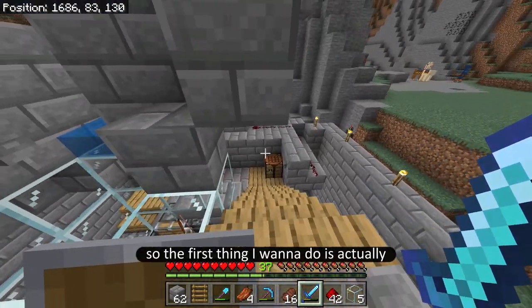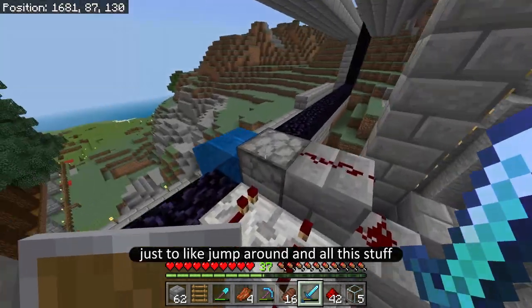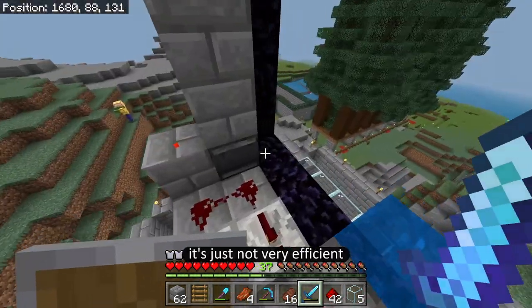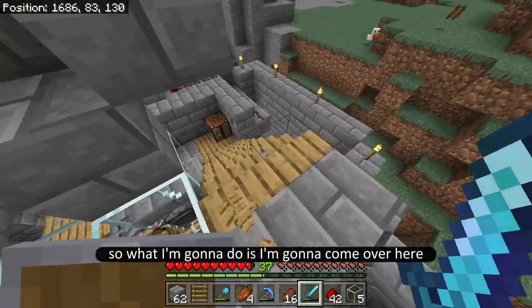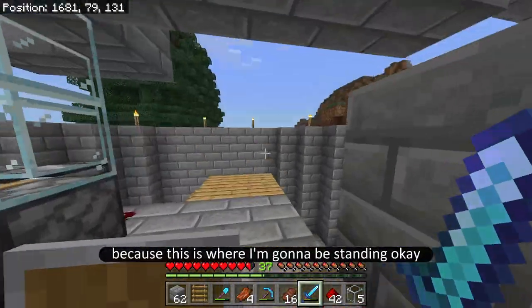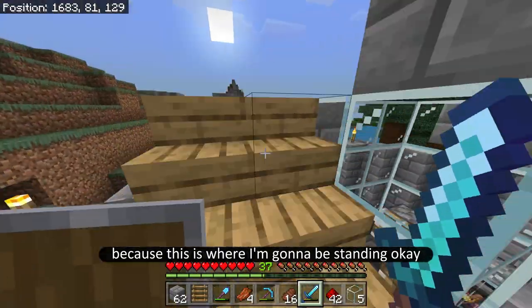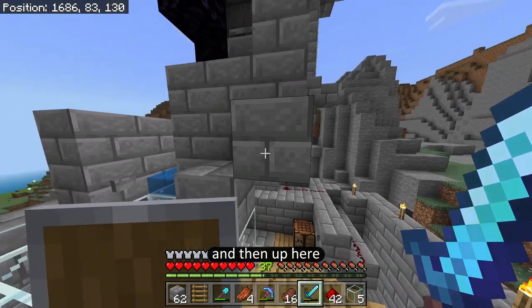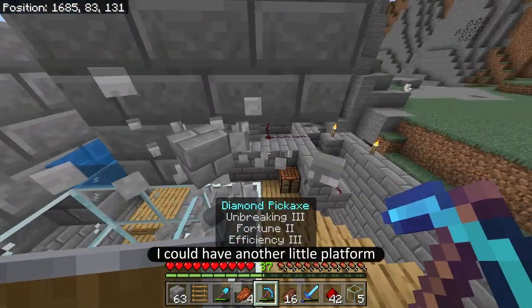The first thing I want to do is have a better way to get up here, because the way I have to jump around and all this stuff just isn't very efficient. So I'm going to come over here because this is where I'm going to be standing, and then up here I could have another little platform.